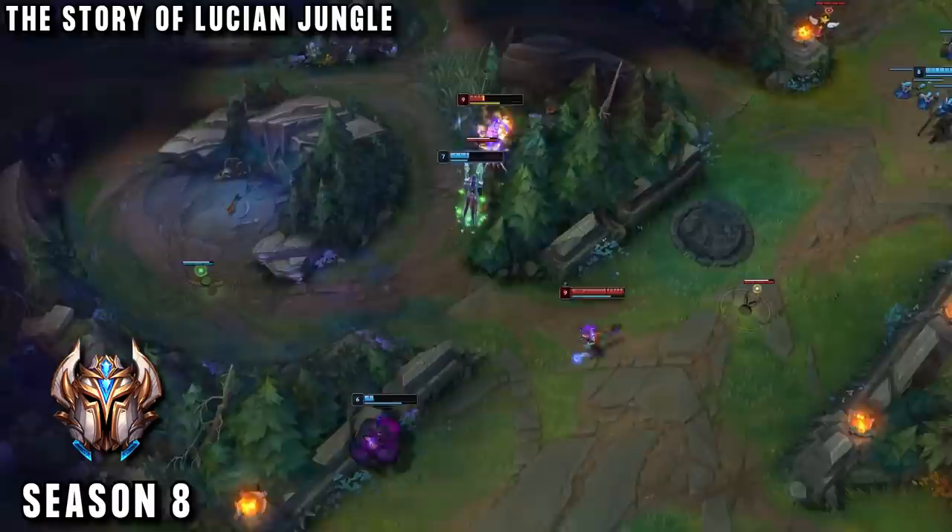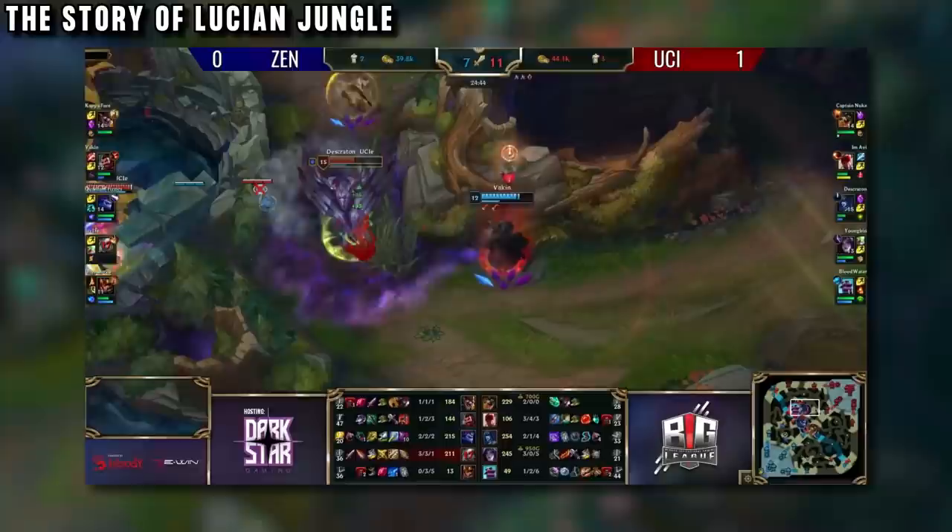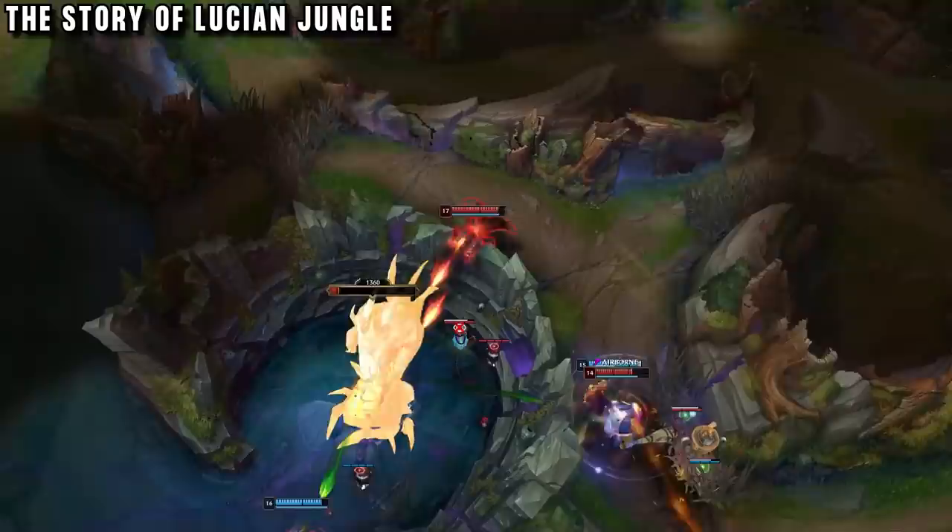Back to Lucian — our player today is named Vaykin. Vaykin became a challenger player by picking lots of different meta junglers, especially focusing on Gragas and Kayn. These picks brought him all the way up to rank 3 on the server, even finishing that season with 3 different accounts in challenger, and then playing on a challenger-level amateur team to hone his skills — so he's definitely qualified to judge how viable this pick is.